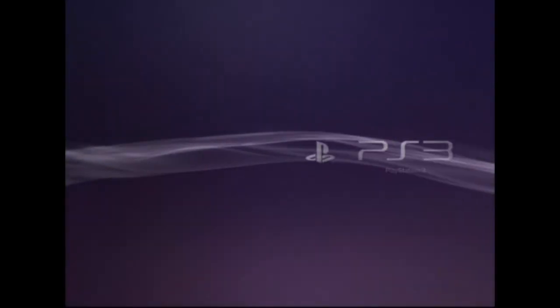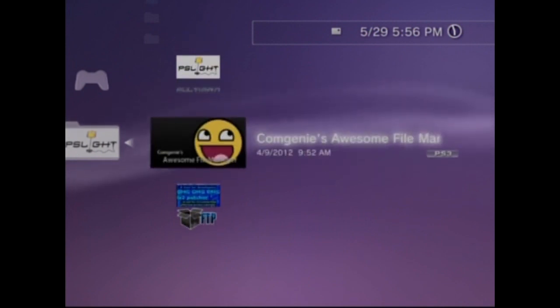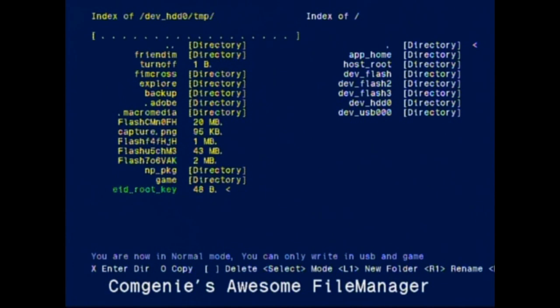Ok, so when you're back on your PS3, you're going to go in your Black Box or your Awesome File Manager - it depends, it's the same. But for me I'm going to go in my Awesome File Manager. So when it's open you're going to go in your dev_hdd0 and you're going to go in your TMP folder, and you're going to search for the file called right there 'AD root key', and you're going to copy this into your USB device.